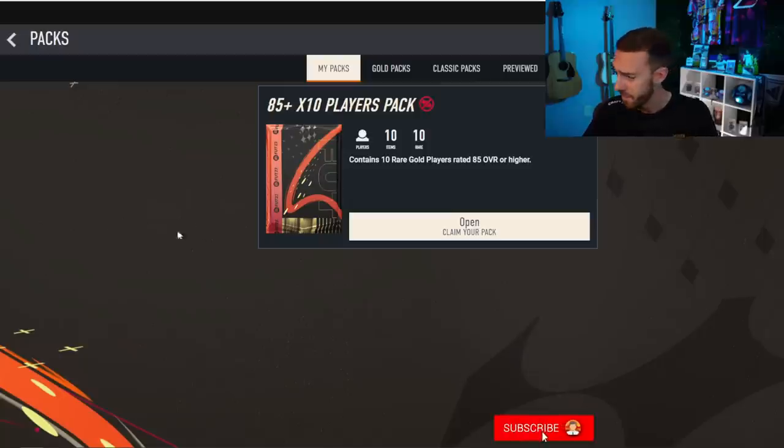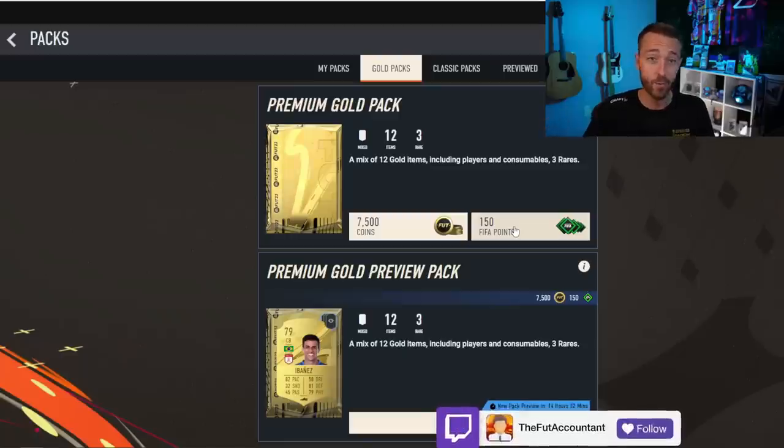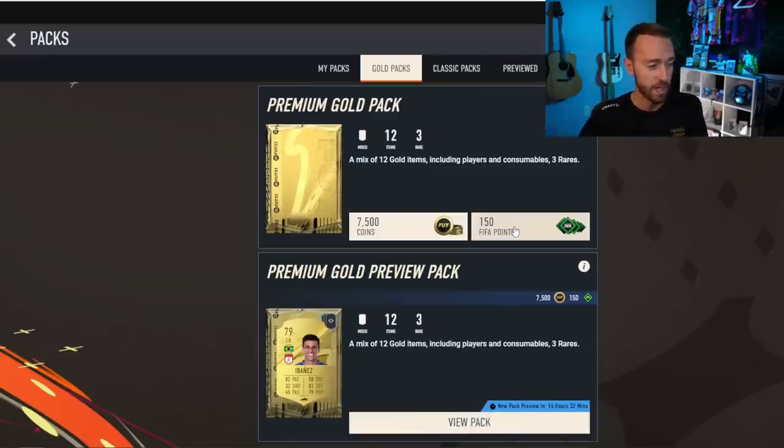Some people ask about FIFA points right now. EA has given us a button to add FIFA points on the web app and companion app. But last year during the web app they did not allow people to add FIFA points — which this year are called FC points. I would imagine we will not be able to buy or transfer FC points yet; that'll come during the full version of the game on the Ultimate Edition release.